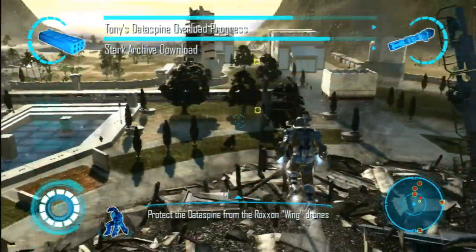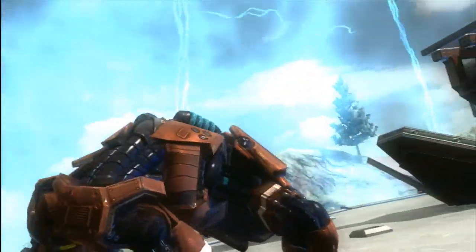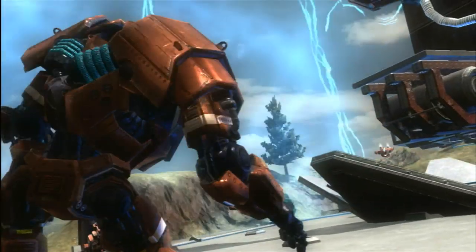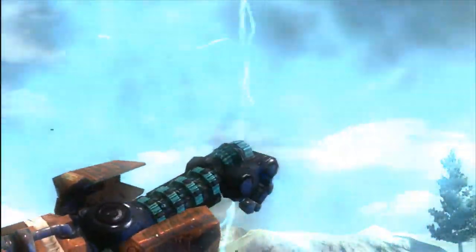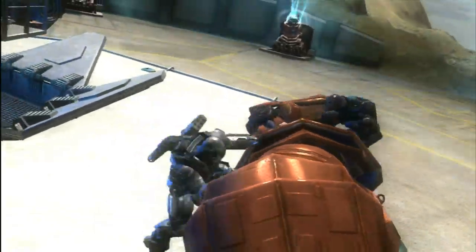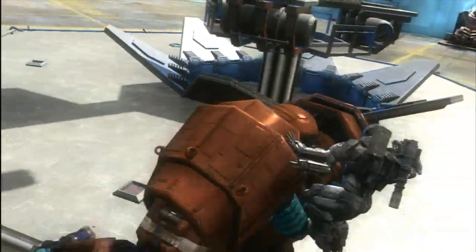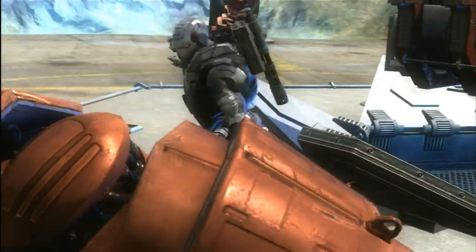After thwarting the attack, Tony and Rhodey begin to track the trail of the would-be attackers to Russia, and with the assistance of S.H.I.E.L.D., who Tony pals around with on occasion, they confront who they think is the mastermind behind the operation — classic Iron Man villain, the Crimson Dynamo. Only after downing the Dynamo do they realize they are just scraping the tip of the iceberg, and that a classic Avengers villain is ready to make a bid for global supremacy.